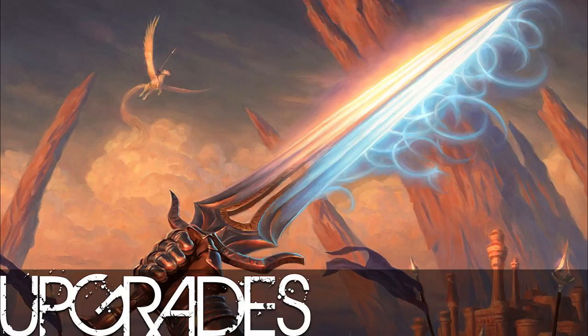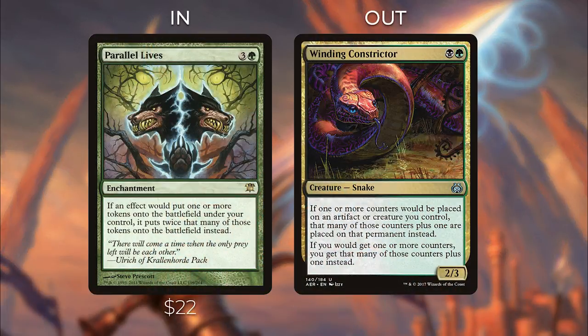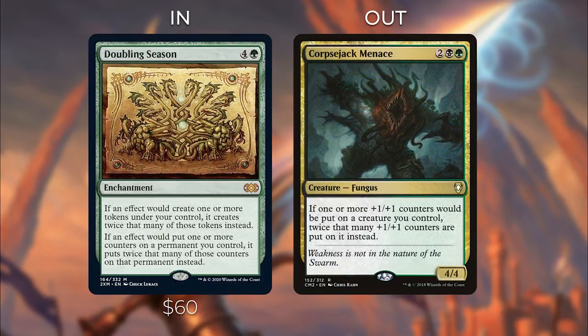First, a couple of ways of doubling tokens or counters. Parallel Lives — 3G enchantment: if an effect would put one or more tokens onto the battlefield under your control, it puts twice that many instead. It's about $22. Whenever you cast an X spell, you'll put two X/X hydras onto the battlefield, which is pretty insane. Similar but much more powerful is Doubling Season, which has the same effect as Parallel Lives plus if an effect would put one or more counters on a permanent you control, it puts twice that many counters instead. It's essentially Parallel Lives and Corpsejack Menace combined — extremely powerful but about $60 right now.